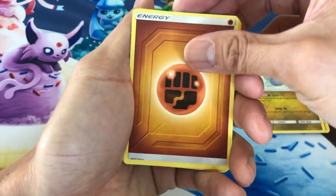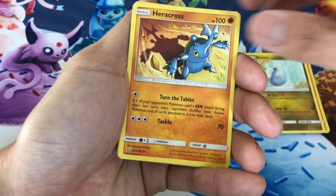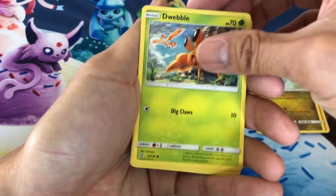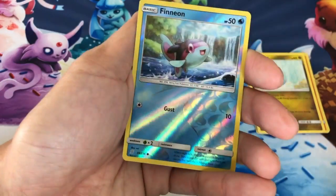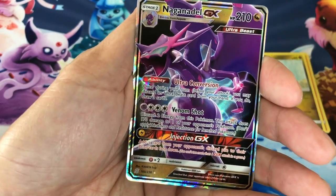Alright, next pack: Fighting Energy, Electric Energy, Reset Stamp, Heracross, Drilbur, double Pidove, Munna, Pikachu, Finneon reverse holo, last card is a Naganadel.